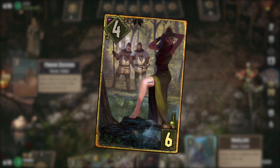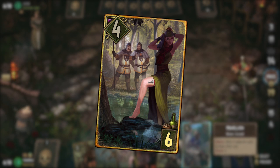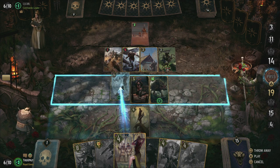Malina is our biggest party girl. She can move any unit you want to the other row once every two turns. With her four power she's also capable of staying alive long enough to at least use her ability twice.